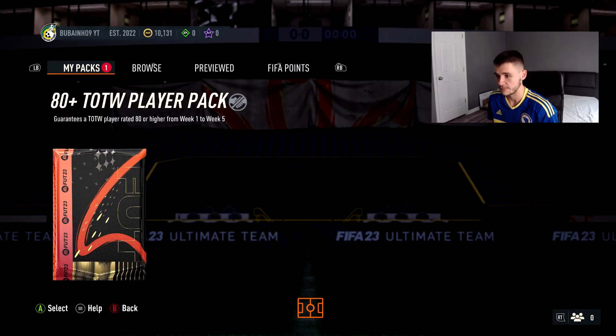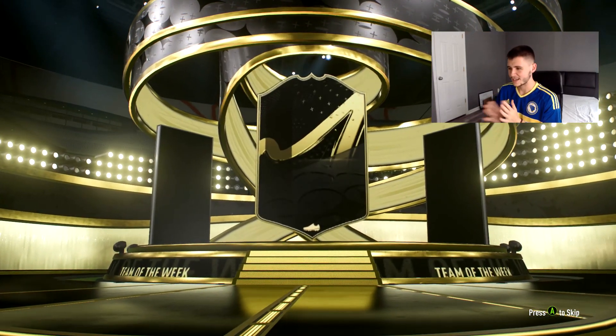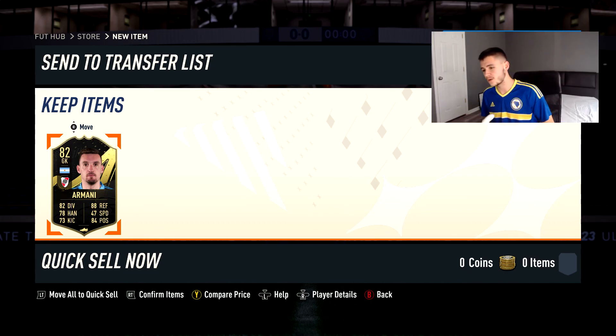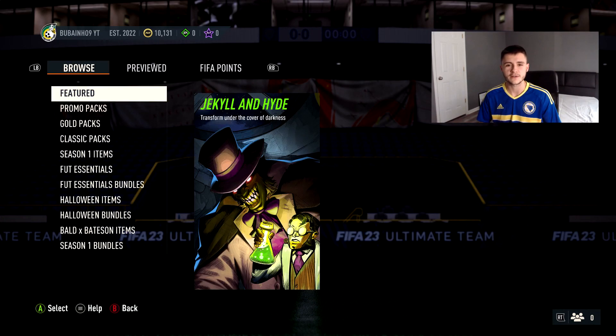This is our final pack of today's video — one more 80 plus Team of the Week player pack guaranteeing a TOTW player rated 80 or higher from week one to week five. We've had eight walkouts and one non-walkout so far. Can we end on a walkout? Argentinian goalkeeper — it's Armani, 82-rated goalkeeper. We just picked up 10 informed cards — eight walkouts, two non-walkouts. That's definitely a W pack opening. Let me know in the comments what you guys got from these SBCs and if you want to see more videos like this. Please leave a like and consider subscribing. Thank you guys so much for watching — catch you in the next one!